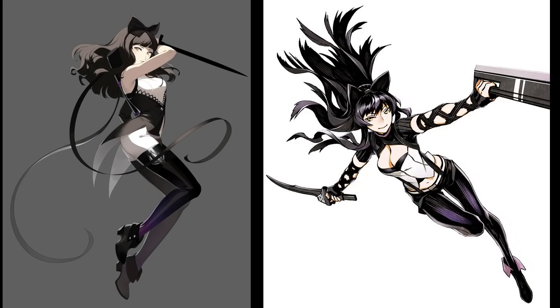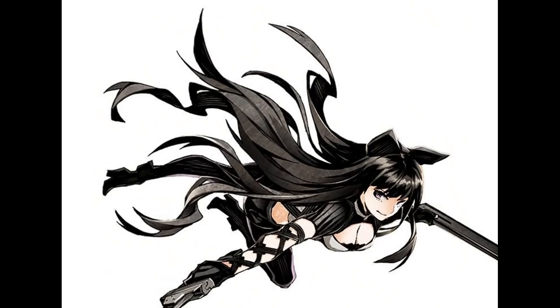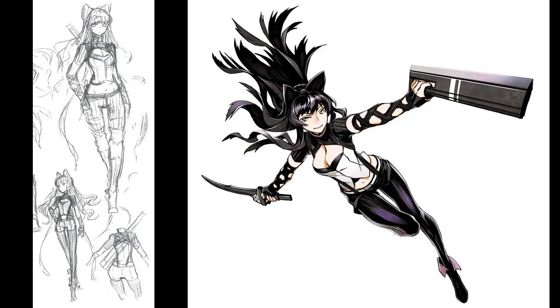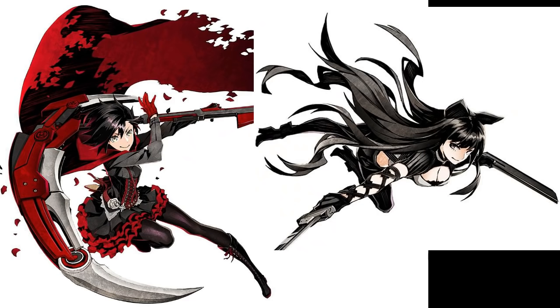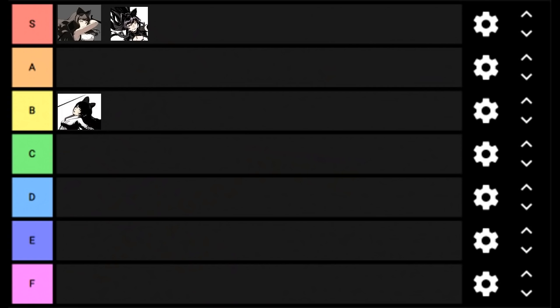Shiro's design for Blake is very similar to her original look. It seems he was also a bit at a loss as to how to alter her iconic design without losing what made her feel accurate — but that's okay. He's done a good job capturing her spirit. He basically just swaps out where the black and white are primarily placed on her. Similar to his Ruby design, this feels like a perfectly accurate yet slightly adapted design for Blake, allowing her to keep the unique vibe while keeping the black and white coloring. I don't know what else I could ask for. S tier.